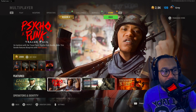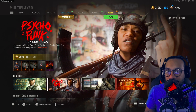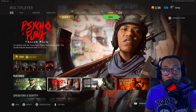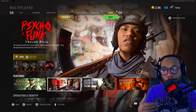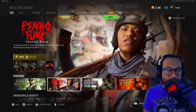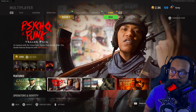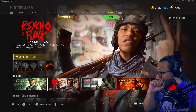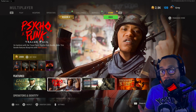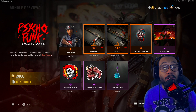I wouldn't say this is crazy but it's an interesting looking pack — the red tracers are typically pretty good in Vanguard. You guys can see on screen the new Psycho Punk Tracer Pack. It says go hardcore with the Tracer Pack Psycho Punk bundle. This bundle features blueprints with red tracers and costs 2,000 COD Points, or $20.